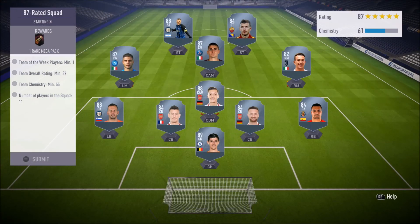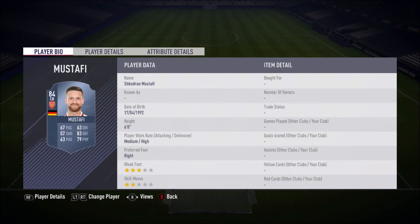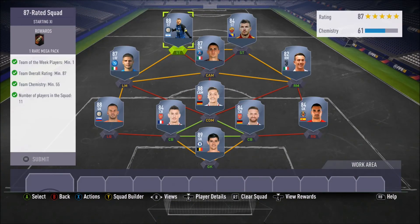The 87-rated squad: Courtois in goal, Asenjo, Mustafi, Koscielny and Danovic, Ozil, Insigne, Varatti, Sheco, and in-form Acardi. This SBC is going to cost you 263k and in return you get a 55k pack.